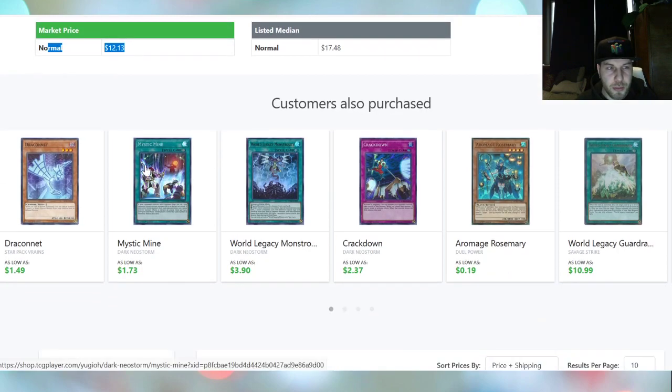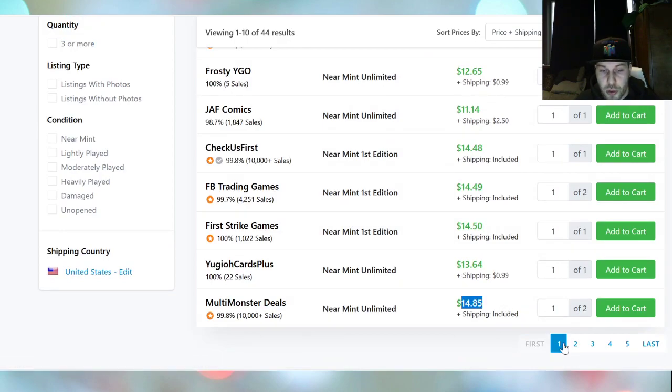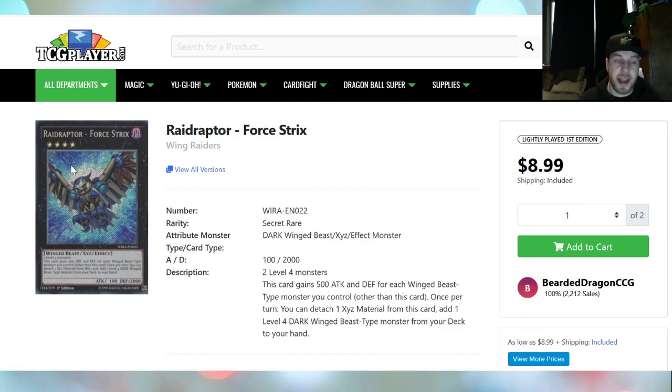You just need one copy right now. Market price says $12.13. You can grab your copy for about $13, and the page bottoms out towards $15. That's about the same price for unlimited and first edition. Every card can go up at any moment right now. Everybody's excited with the new rules revision.